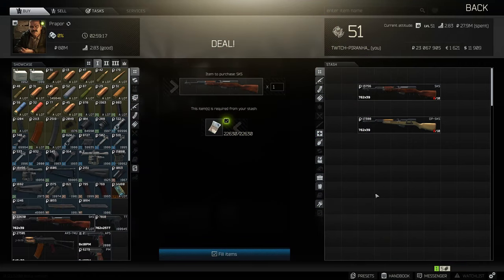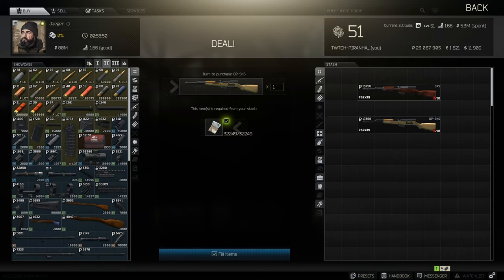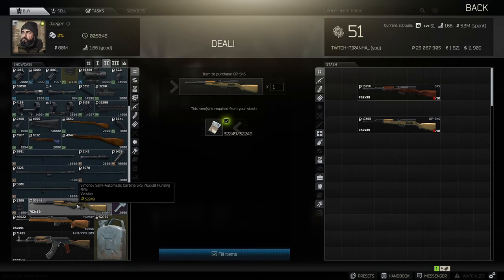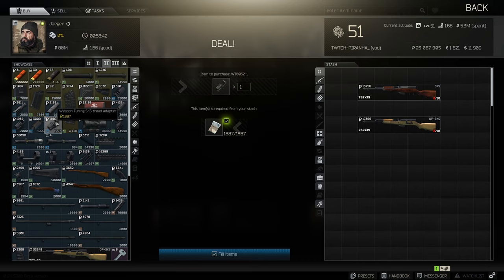Hey guys and welcome to the highest ergonomics build for the SKS and the OP-SKS. You can get the SKS from Prapor tier 1 for 22k, or you can get the OP-SKS from Jaeger tier 2 for 32k. This is what we're going to be basing our build off, so as we're at tier 2 with Jaeger we need to get our weapon tuning SKS thread adapter.